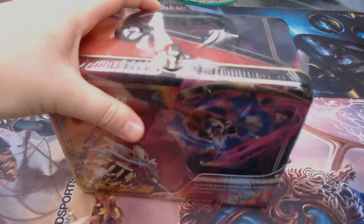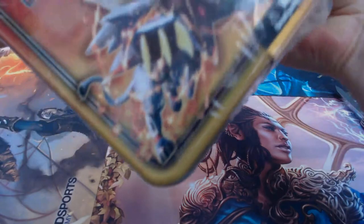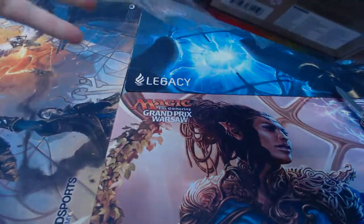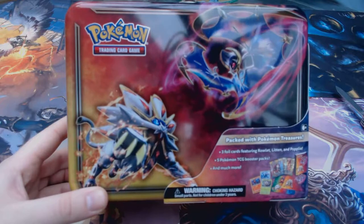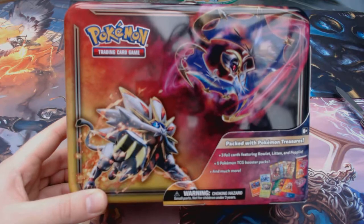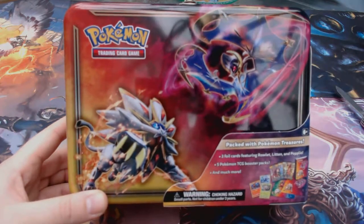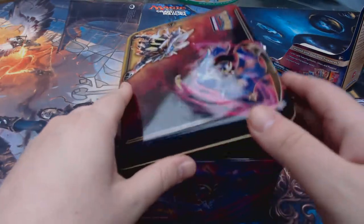In the UK this retails for 25 pounds, but you could probably pick it up for about 22-23 pounds easily from your local store or on Amazon. So in this product you get three foil cards featuring Rowlett, Litten, and Popplio — I believe these are promo versions of those cards in foil — five boosters, the tin of course, a sticker set, a notepad and pencils and stuff, and a little mini folder. We'll open and have a look at that stuff.